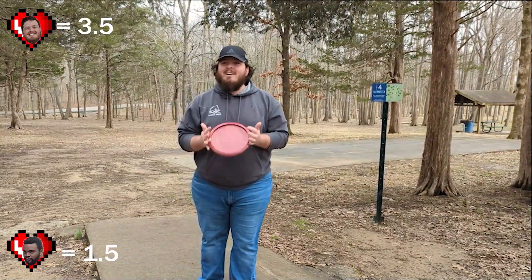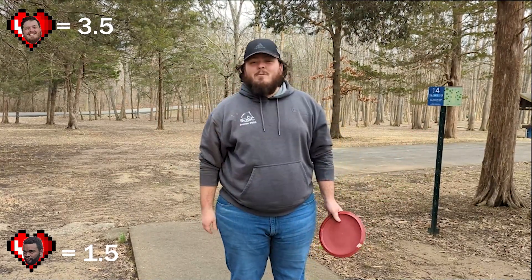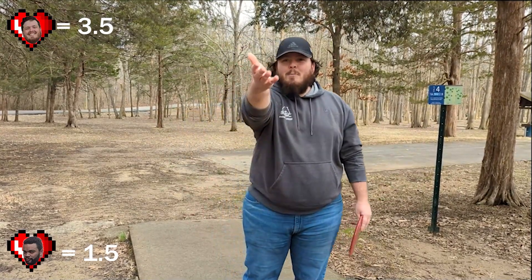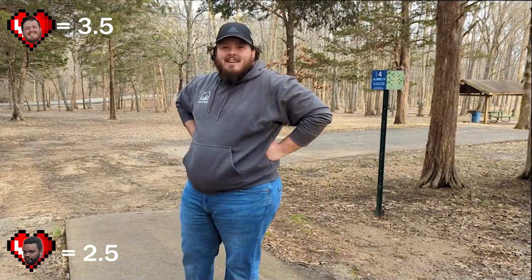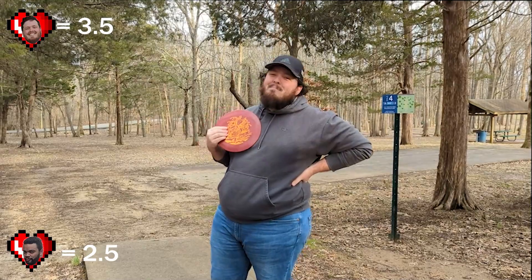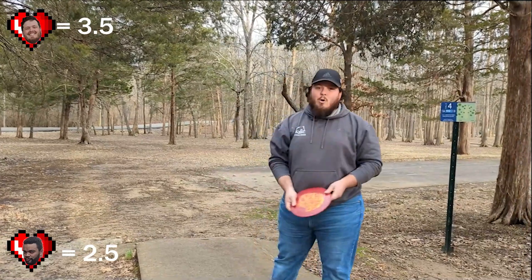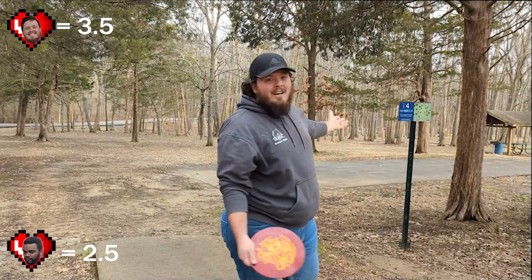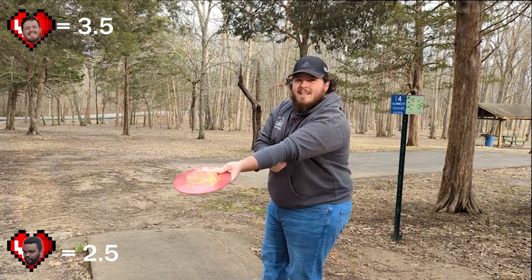Alright, coming up on hole four. Phillip's already at one and a half hearts, so just because I love him, let's regenerate one of his hearts - you're back up to two and a half. That puts me at two and a half to three and a half. I'm just giving you an extra heart - that's how much better I am. Starting hole four - 192 feet, real easy. I'm throwing this big boy as a fairway even though I should be putting with it after that last one.